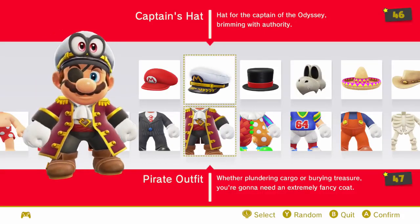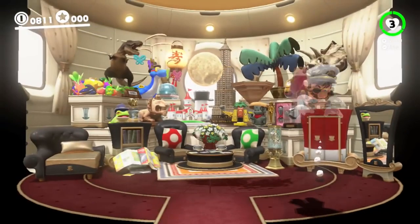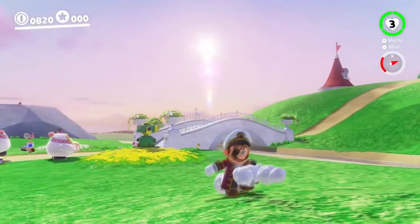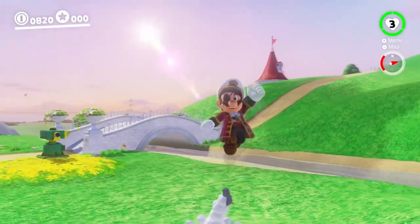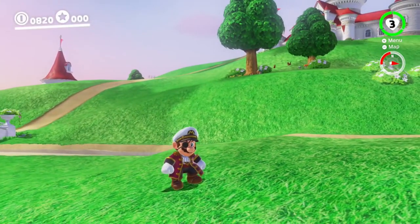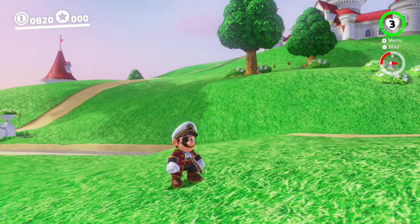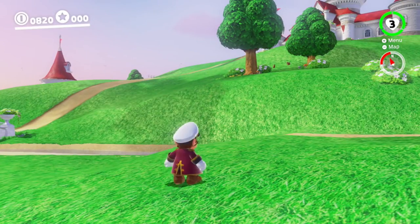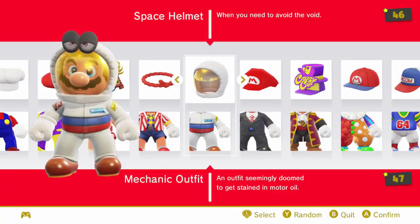This next one is the pirate outfit with the captain's hat, and it really does work well. The color scheme fits pretty perfectly, and I think it looks better than the regular pirate hat combination. I think this combination is way better — the captain's hat just looks perfect, it all matches really well. I really like this one and I'd love to know what you guys think.